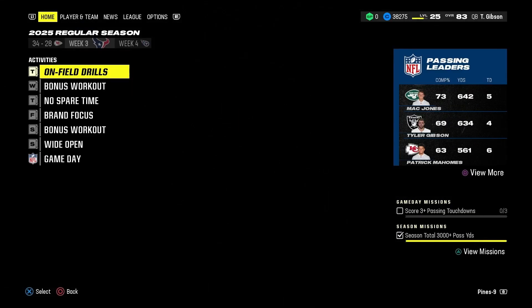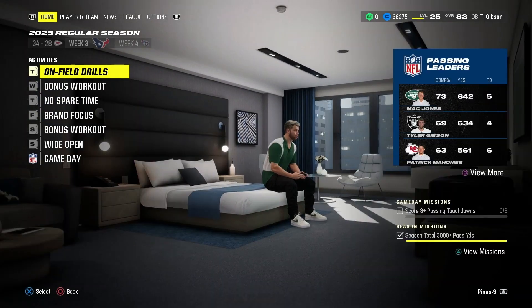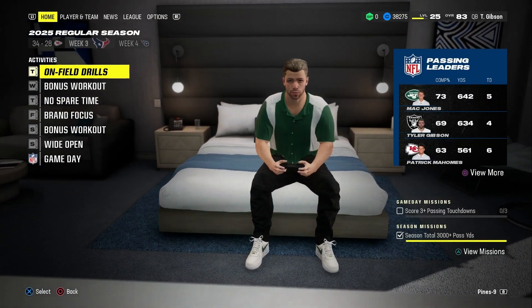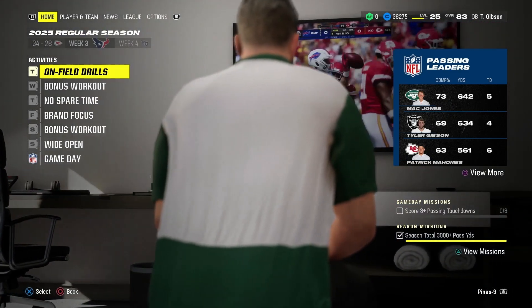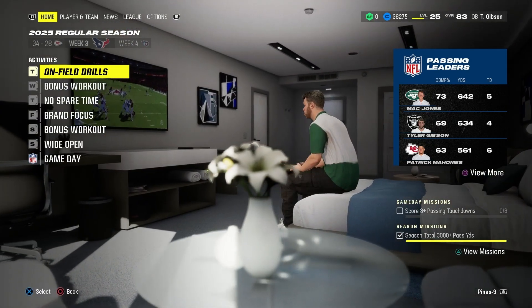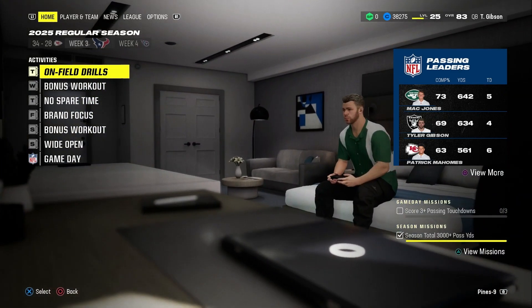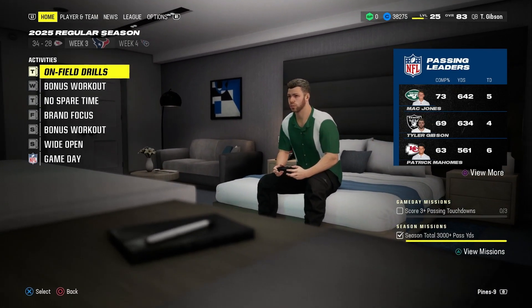We'll go ahead and advance the week — it was definitely my bad on that interception though. Mack Jones is on the Jets. But anyway, that is going to do it for this episode. If you find yourself coming back regularly and you aren't already subscribed, go ahead and hit that sub button — trying to hit 500 by the end of the year. I will see you guys in the next episode where the 1-1 Raiders will look to improve to 2-1 and then 3-1 against the Texans and then the Titans.